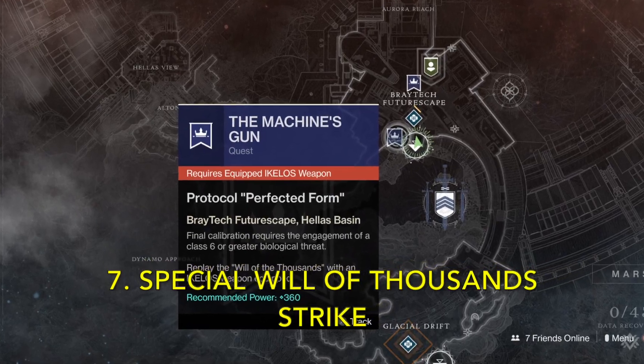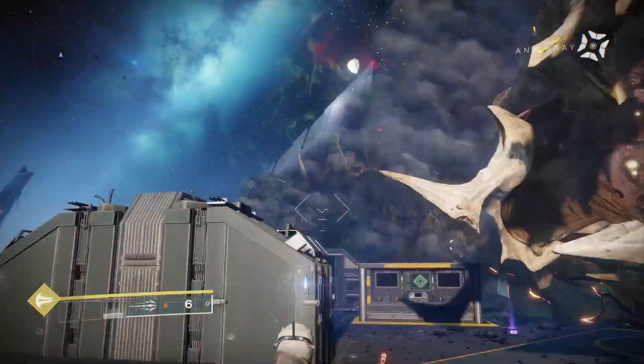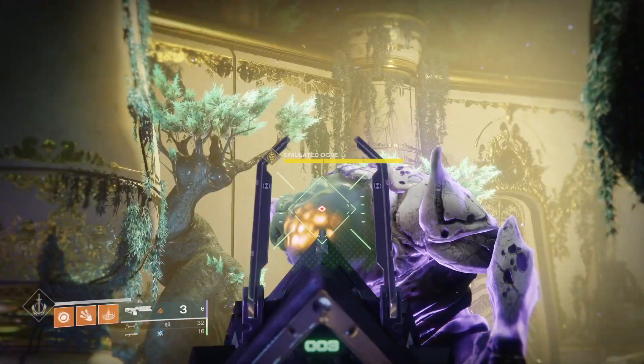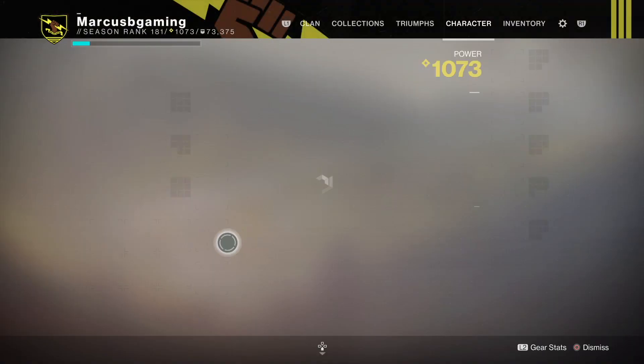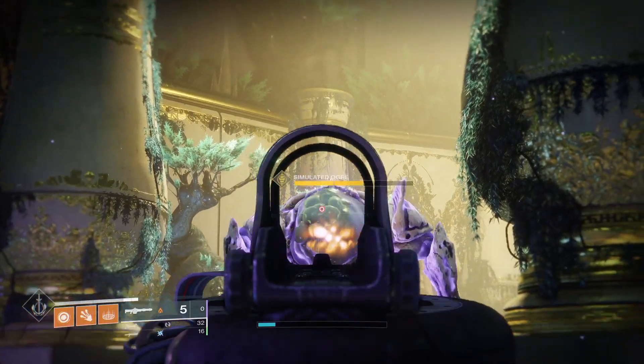The last step is knocking out a special Will of the Thousand strike with a blue icon on the Mars map. Once you do, you should finally get that Sleeper Simulant. And I think it's worth it just from the numbers — one shot does 36,957 damage compared to 14,127 from one shot with Xenophage.